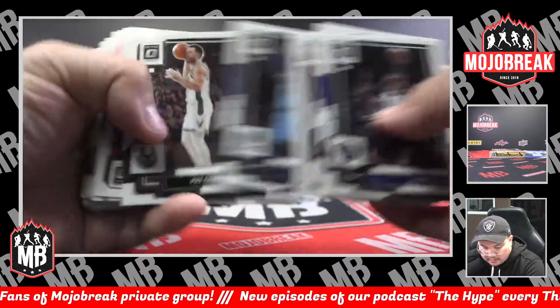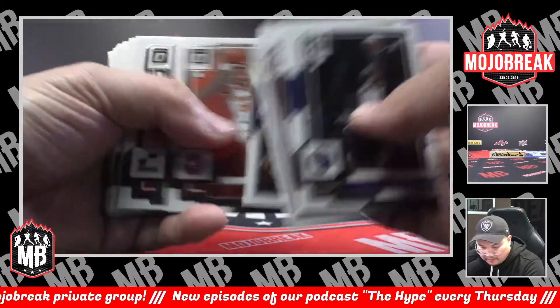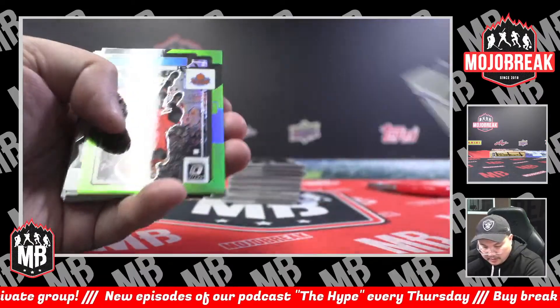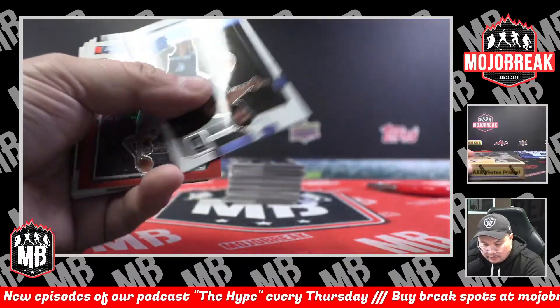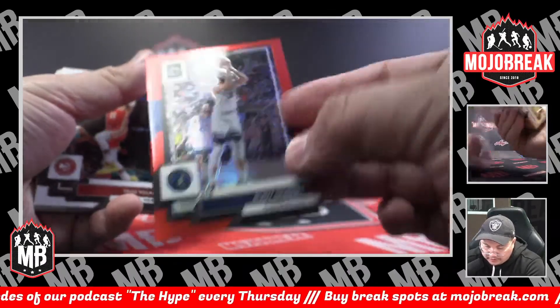Kyrie Irving Elite Dominators. Rated rookie Terry Easton. Devin Booker. Rated rookie Andrew Nembhard. Josh Hart — Orange Green Hollow, 60 of 149, for the Knicks. Rated rookie David Roddy. Rudy Gobert Red Hollow for Minnesota, 24 of 99. Rated rookie Dalen Terry for the Bulls.